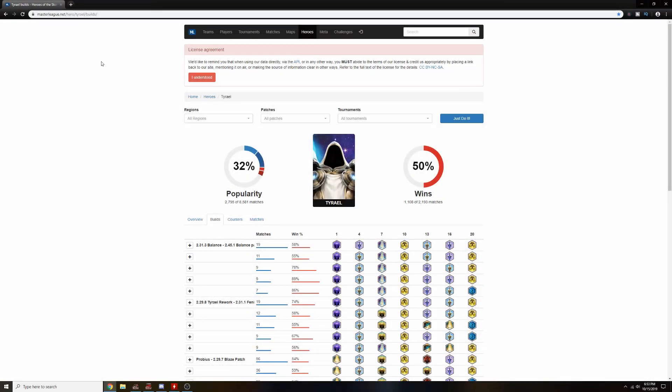If we hop over here to masterleague.net we can see that this third build — except for the level 10 and 20 — is pretty much the exact build that we're going to be using: Justice for All, Stalwart Angel, Swift Retribution, Holy Ground, and Horadric Reforging. Except for the ultimate Sanctification, we'll be getting Judgment. Aside from the ulti it's got a win rate of 78, so it's right up there on masterleague.net. These are fairly common and highly used by other players.